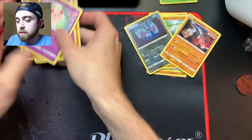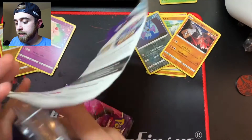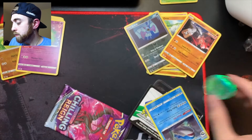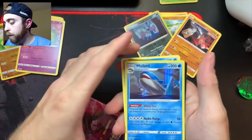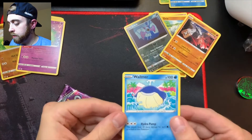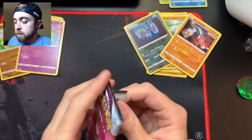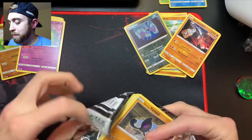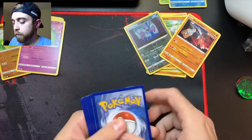So we'll stack these in order: Battle Styles corner, Vivid Voltage corner. Now on to Chilling Reign. The promo doesn't count but I'll show it anyway — a Rayquaza coin. Foreshadowing: are we gonna pull a Rayquaza out of Evolving Skies? I don't know, fingers crossed. Also a Wailord promo, pretty sick — goes right next to the Golisopod. Chilling Reign pack — so far no big pulls out of any pack. Four from the back.